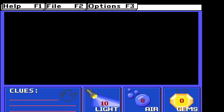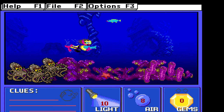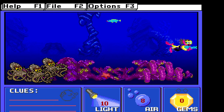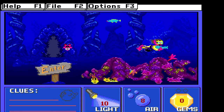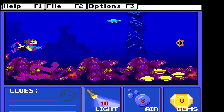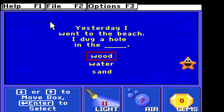You head outside and you start looking for orange starfish. When you find them, you press Spacebar to catch them. There is one — you answer the question. Went to the beach, dug a hole in the sand.